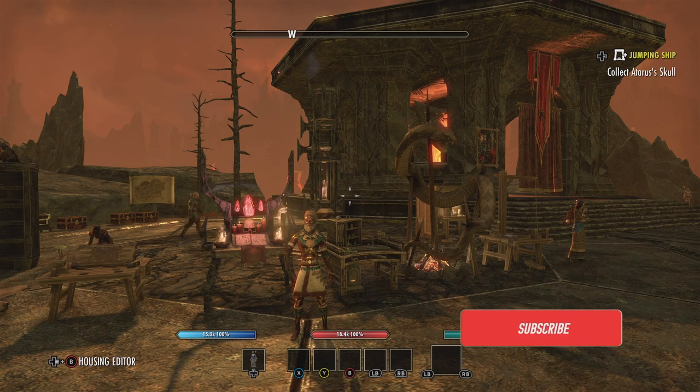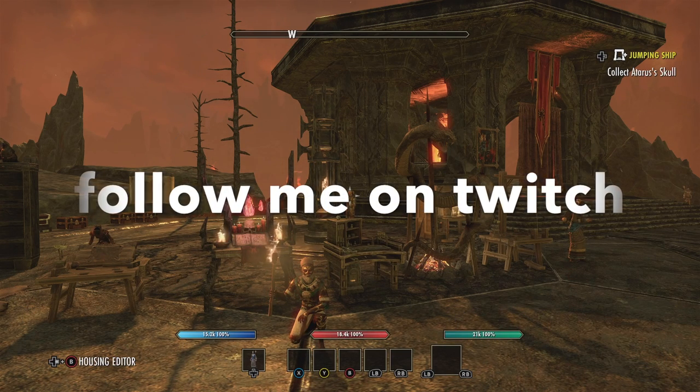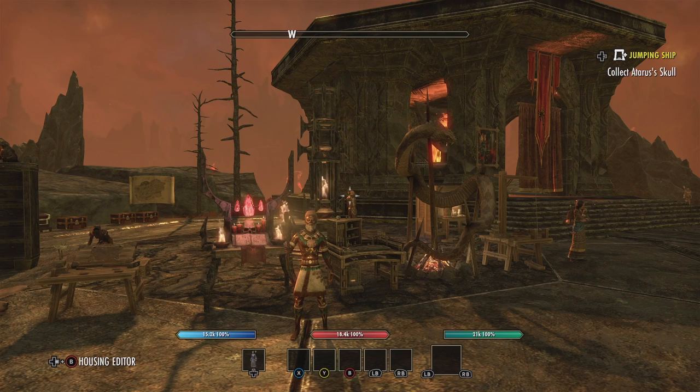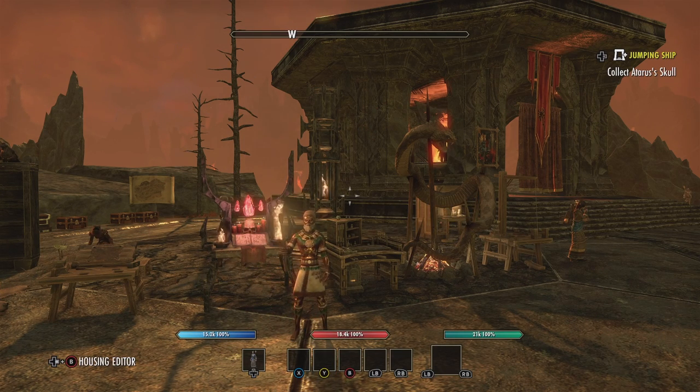Hey everybody, this is Joby and I'm back with the Boogerman. Right now we're gonna do power level enchanting - this is the hardest one, I think, of all of them. A lot of people ask me can I do a quick power level for everything, and no you cannot. For clothing, woodworking, jewelry, and blacksmithing you have to deconstruct stuff at each station - that's the only way. If you're out running around doing dungeons, just deconstruct all the gear.